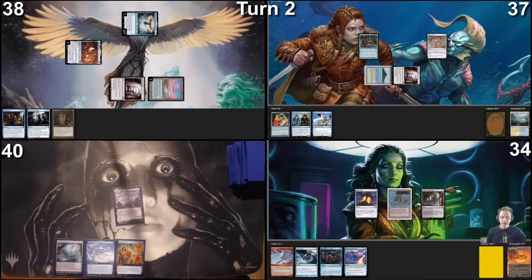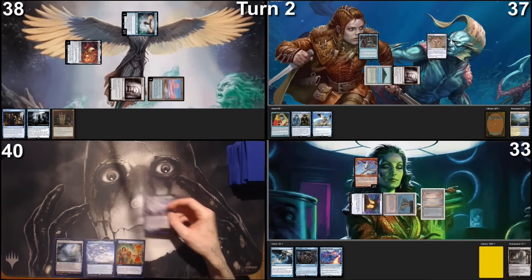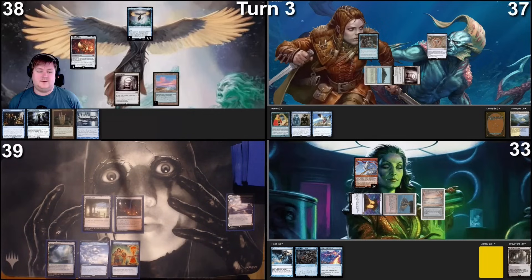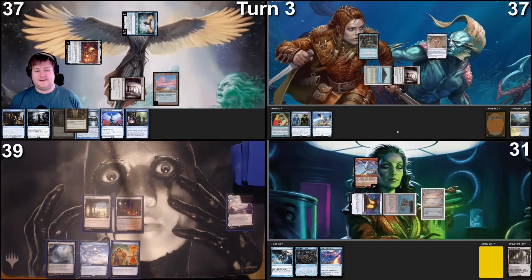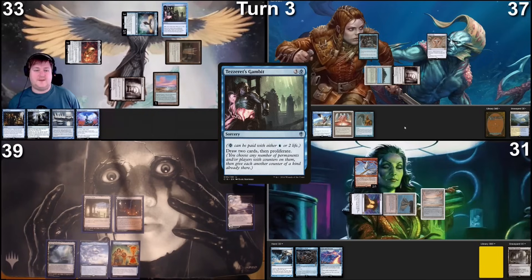Untap — heads is damage, heads heads heads, I take three damage. Verdant Catacombs land drop, tap for red, cast Ragavan Nimble Pilferer, sacrifice Verdant Catacombs immediately, find an Underground Sea, use Mana Crypt to pay for Rustic Study. In your end step sacrifice Marsh Flats, find Blood Crypt. Draw for turn, play Ancient Tomb and pass. Take damage from the ring, tap it to draw two, move to combat — swing Malcolm at Mons, take two, trigger Malcolm, draw one, discard Steady Progress. Cast Grim Monolith, then Tezzeret's Gambit. Gambit resolves — draw two and proliferate.